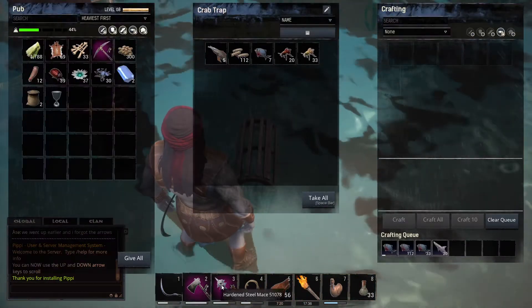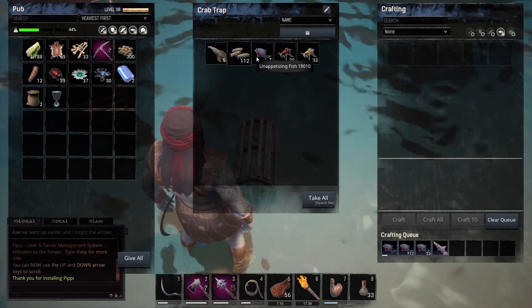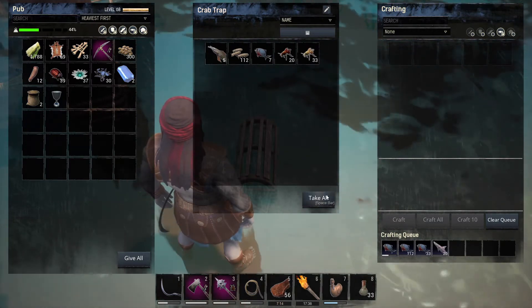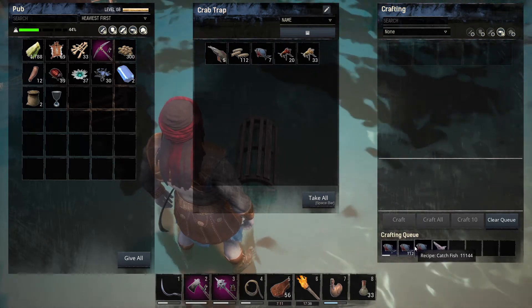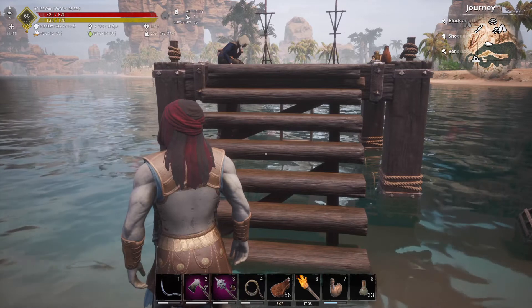I also have the crab trap open. The crab trap still works the same — you throw in your insects, your bees, the grubs if you've got them and it will still generate fish. But the fishing stand has changed now, so it's not automatic anymore.